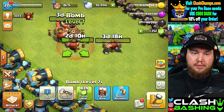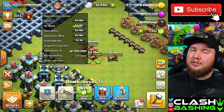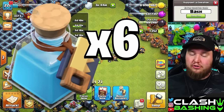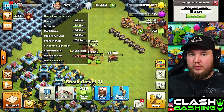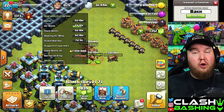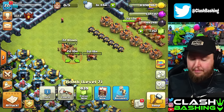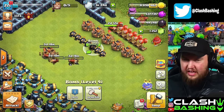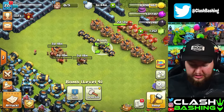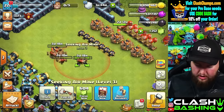With that bomb being about two days and ten hours — about 58 hours — that's six builder potions. If we use six builder potions we can get that done, get our other air bomb done, the giant bomb, the seeking air mine — those will be almost done. We can get more traps up, and if you're like Town Hall 11 or 12 I definitely think the potions are the way to go.